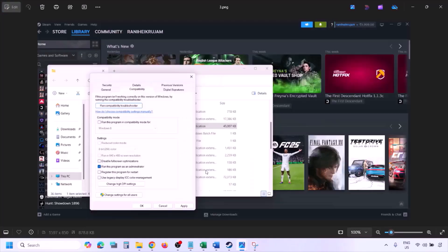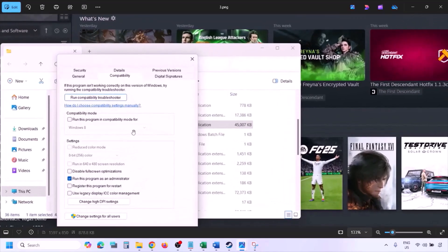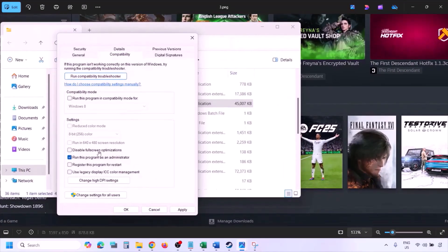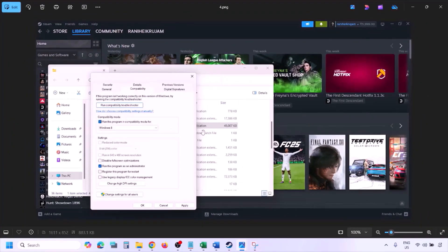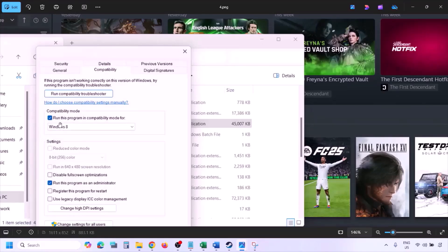In the Properties window, go to the Compatibility tab and put a check on the box that says 'Run this program as an administrator.' Make sure you hit Apply and then click OK. Then launch the game from the game installation folder instead of launching it from Steam, and check.